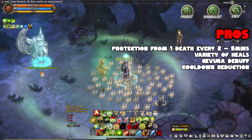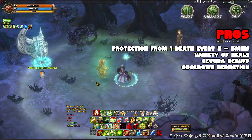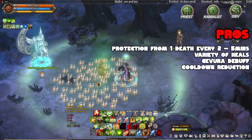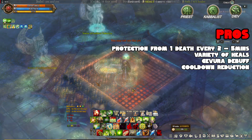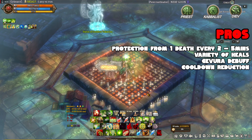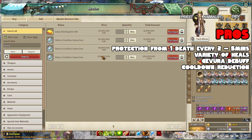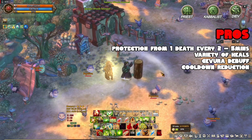Priest also has a skill called Turn Undead, which is very useful in Dimensional Collapse Point because it can instantly kill enemies there. This build also has Cabalist, which is a pretty good healer overall because it has a variety of spells that can heal. Aside from that, it can also debuff enemies with Gevura, which increases damage and resets skill cooldowns of teammates if they hit the Gevura-inflicted boss monster a number of times. Then there's Diev, the master of cooldown reduction — everybody loves this because faster cooldown means higher damage output and frequent usage of spells and skills.